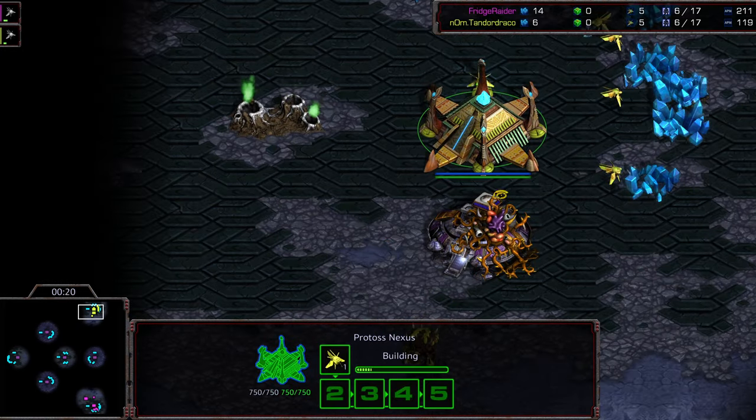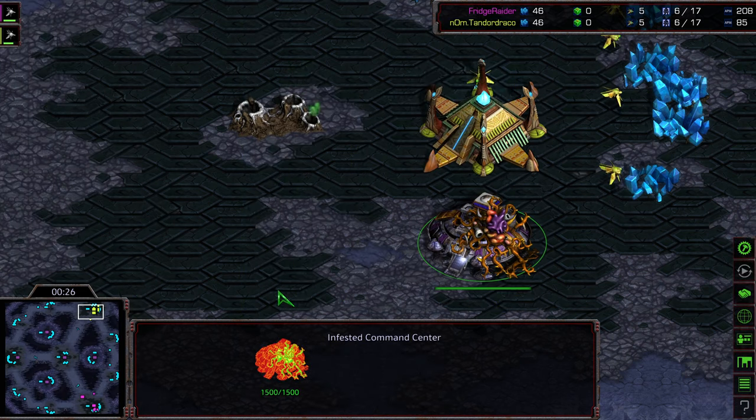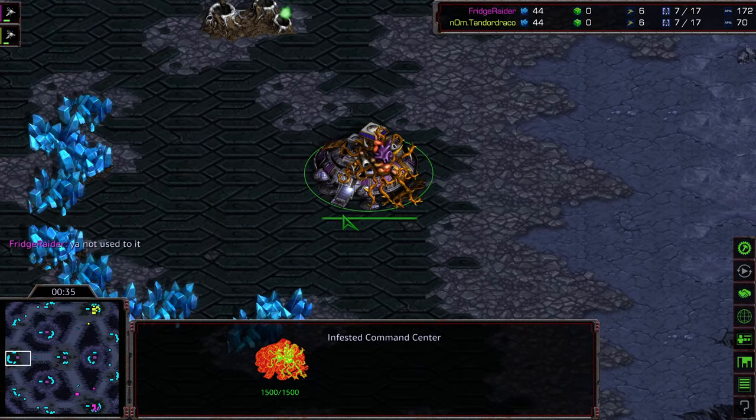Upper right-hand corner we have Tandoor Draco as the yellow Protoss. I do want to give a shout-out to Warmseat, who is actually 650 Special, who is also an Artosis viewer I believe, and a follower of mine on Twitter — appreciate you. Just giving you the shout-out, the Ayaya, which I can do in these silly matches.